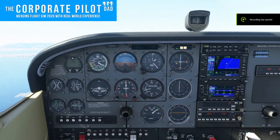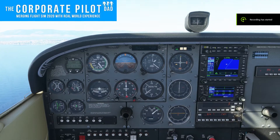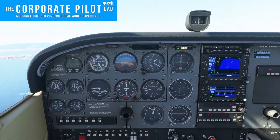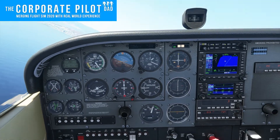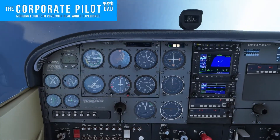Maneuvering speed, stall speeds, and normal operating speeds. VA is maneuvering speed. For this airplane at this weight, it's 99 knots at max gross weight. If you're below that speed, you can apply full controls and you won't hurt the airplane. Above that speed, you can deform the airplane. Below maneuvering speed, if you were to apply full controls, the airplane would stall before anything could break structurally.